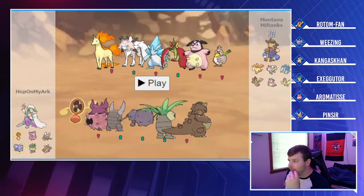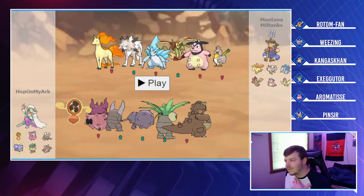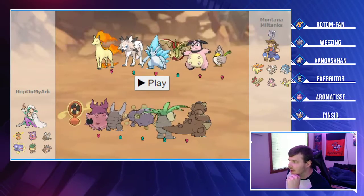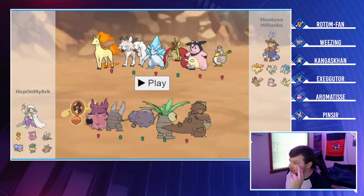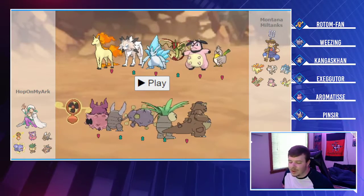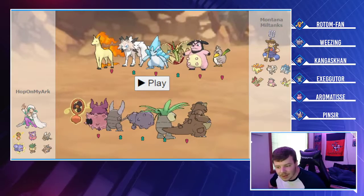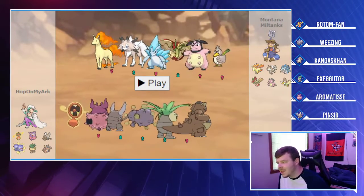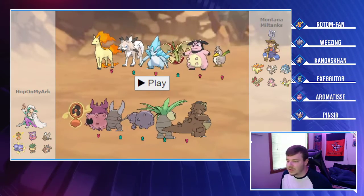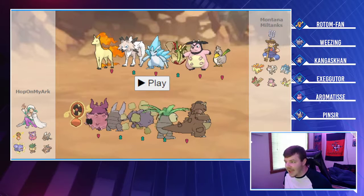Looking at Brent's team, I notice the Kangaskhan strategy is toast since neither Luxray nor Quilfish are present. Rapidash is scary — tears through Pinsir and Executor. Lycanroc can destroy Rotom-Fan. Sandslash does a number on me. Flapple I'm not looking forward to. My best option is to lead Pinsir — I can get Stealth Rocks up on a favorable matchup, or if Flapple comes in right away I can X-Scissor it. Earthquake kills about half his team.